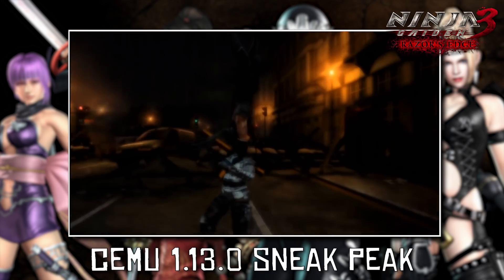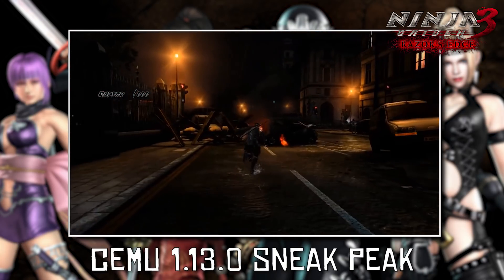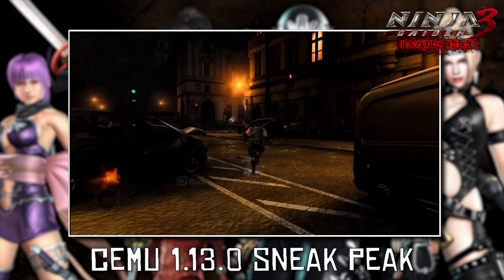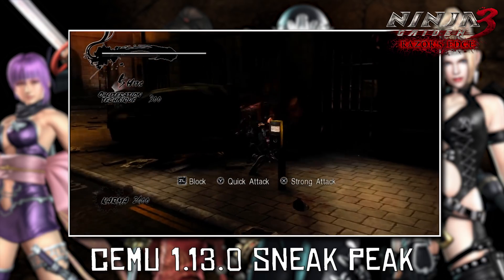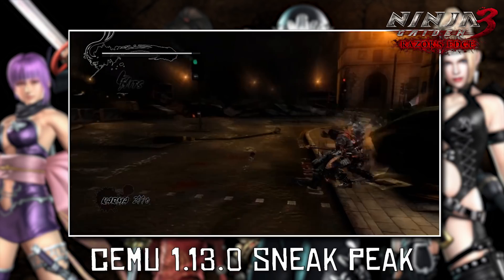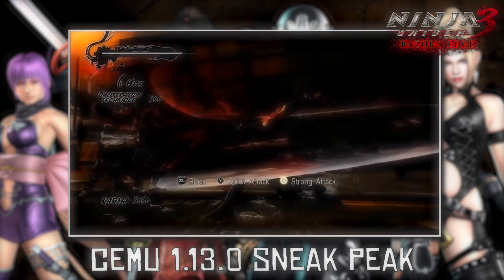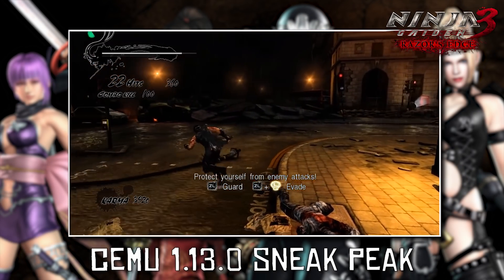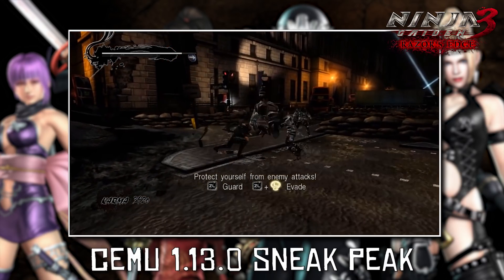Another piece of information we have been given by the Cemu development team is about a bug that is present in Mario Kart 8 on Cemu Emulator. For a lot of Mario Kart 8 players on Cemu 1.12.1 and 1.12.2, especially users with older or lower powered GPUs, they have noticed extreme FPS drops down to 10 and 20 FPS, especially on tracks like Toad's Turnpike and Super Bell Highway. Eggzapp, the lead developer, has already made a statement that he is aware of this issue, and hopefully these FPS drops can be fixed in the next Cemu release. If you are affected by any of these issues, you can simply play Mario Kart 8 on Cemu 1.12.0 for the best possible performance.